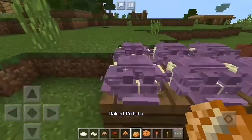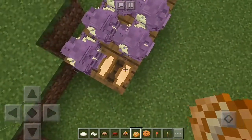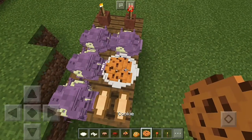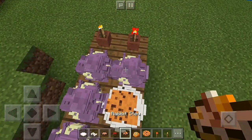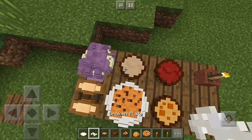The cool thing is, grab some bacon or potato and right-click to place it — if you're on Windows 10 Edition. You can also use cookies, rabbit, beetroot soup, and all kinds of different food items.